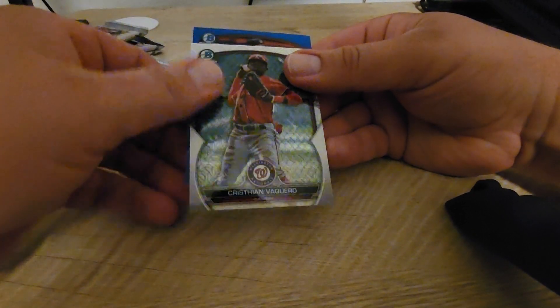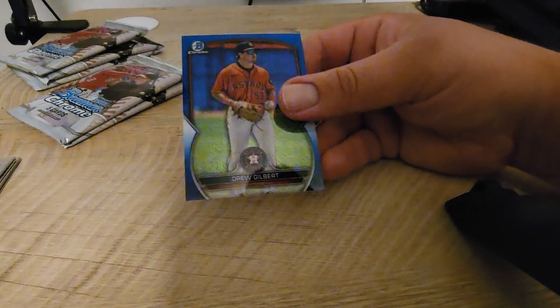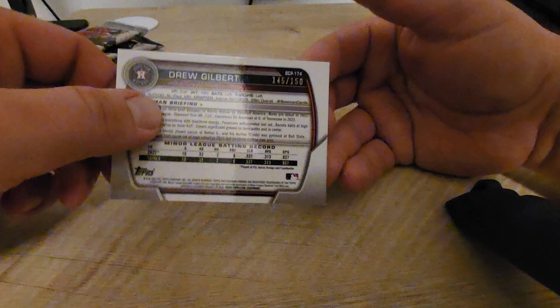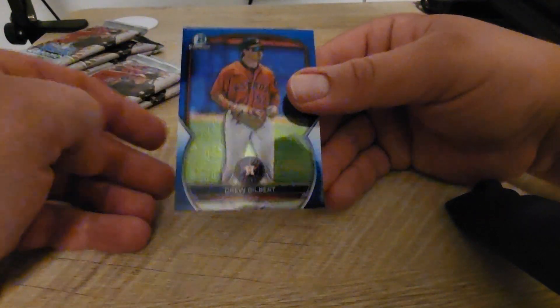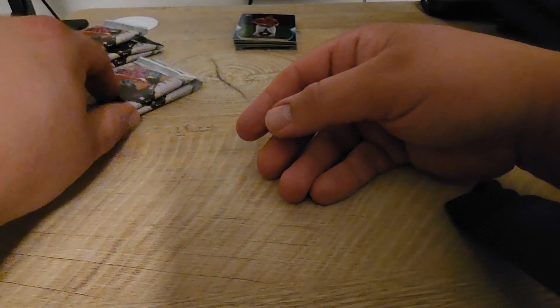It's not a First — it's an Astros card. Drew Gilbert, and it's out of 150.